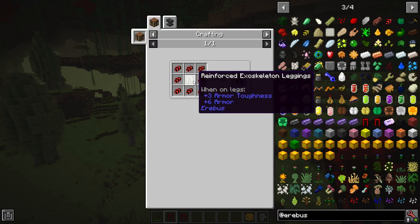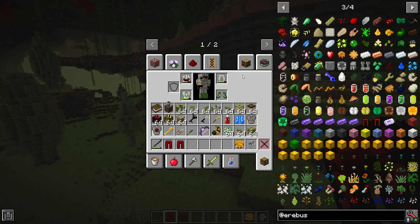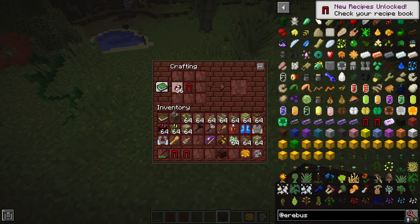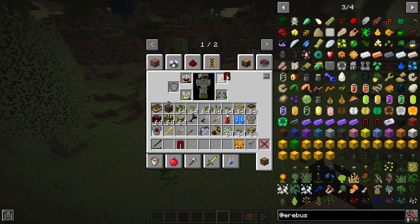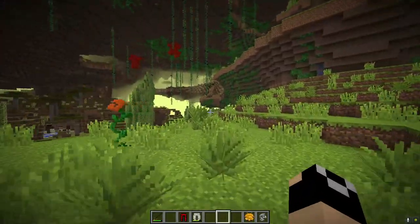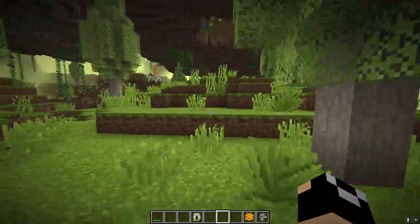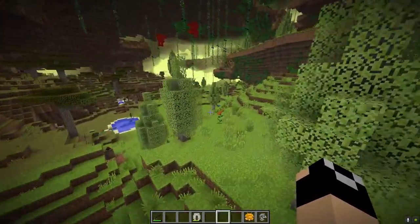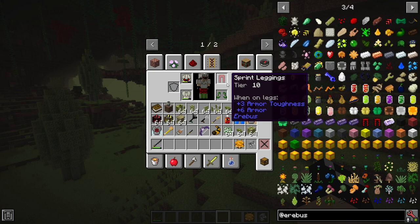Next are the Sprint Leggings, crafted with legs and Bio Velocity. These can be upcrafted all the way to Tier 10 — just craft Tier 1, then craft it again for Tier 2, and so on. It's a pretty expensive craft, so not something to aim for too early. At Tier 1 you run a little faster; at Tier 10 you run substantially faster when sprinting. Normal movement speed stays standard — the boost only applies when sprinting.